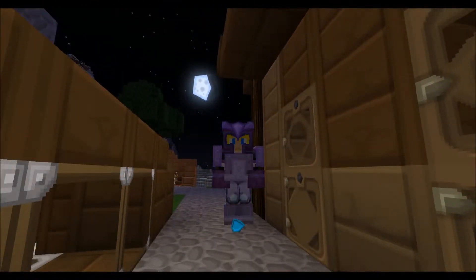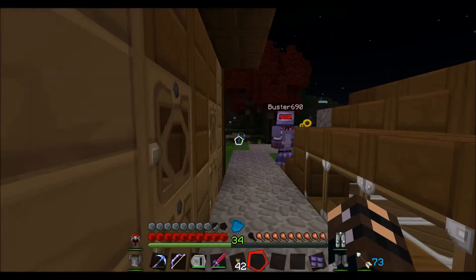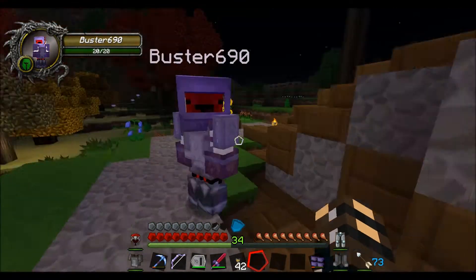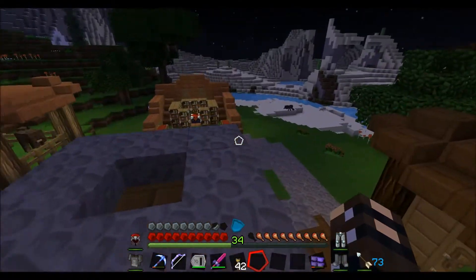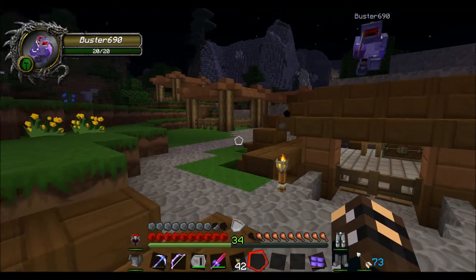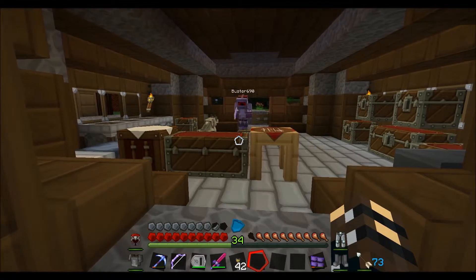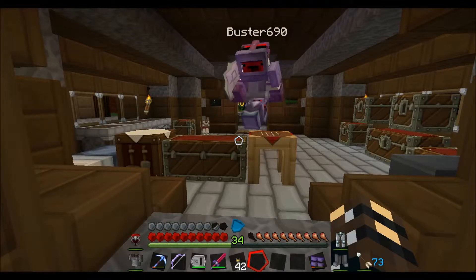Hey guys, welcome to a brand new episode of the Hexxit Adventures. Today I am back with Ziggy — two episodes have been done without him and he has not seen the secret room yet. He actually got a brown bear head, and there is a path winding around the place. Now the entrance to the secret room — Ziggy, I need to charge up my shield first. It's right here, I know, but I have to charge up my shield.